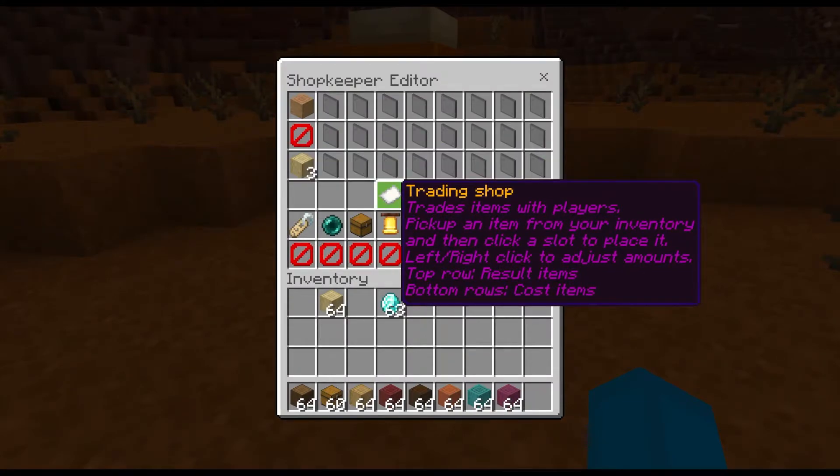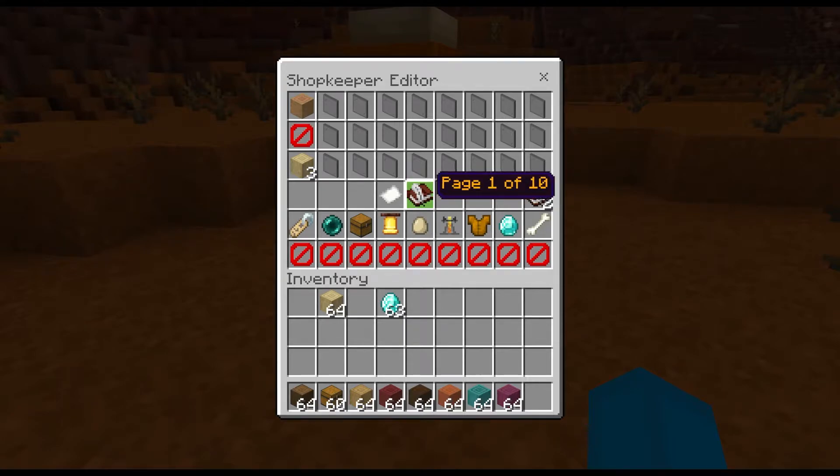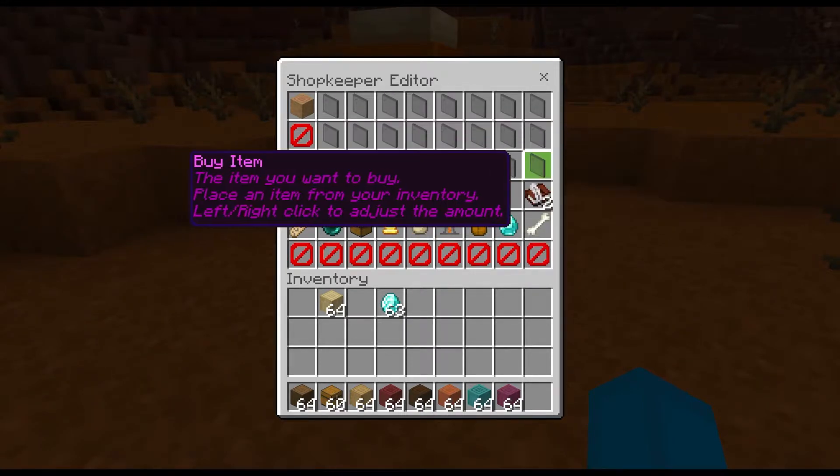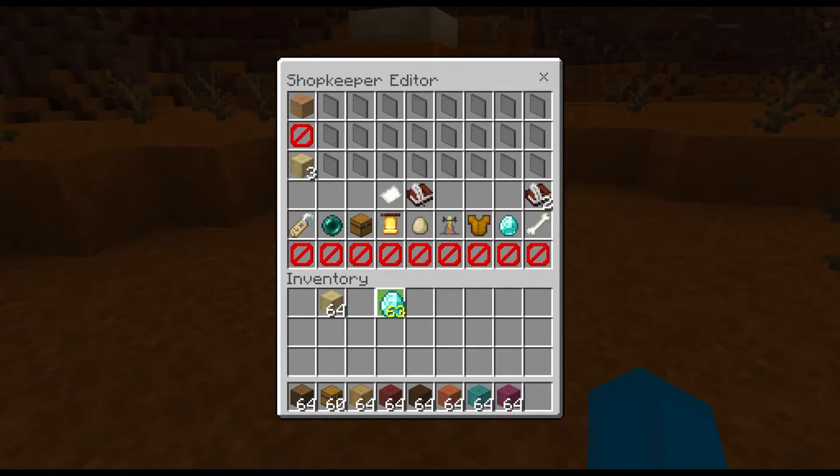It also tells you how to use it if you hover over it. This button takes you left a page and this one takes you right a page, but I don't have enough stuff to go to the next page.